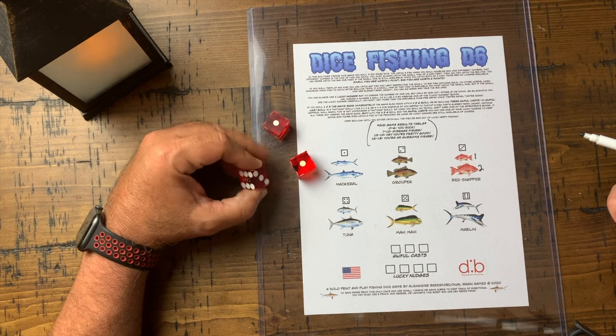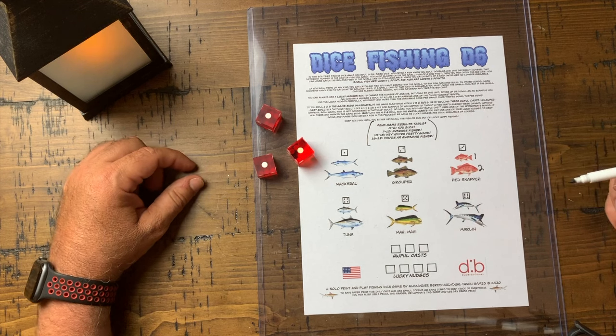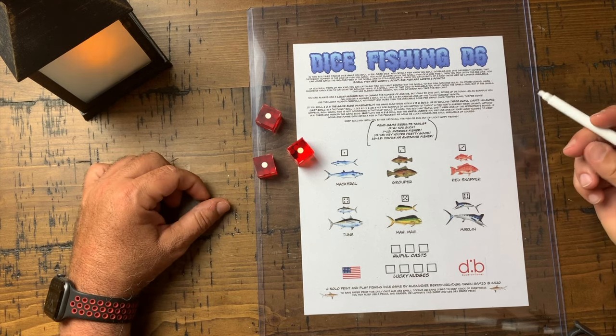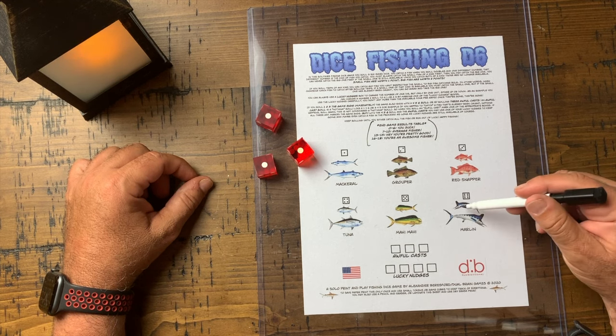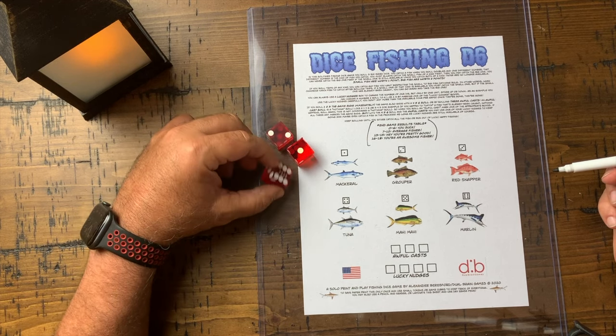If I roll triples, I can catch any fish I want, still respecting the small-to-big rule. So I can catch any fish, but if I want to catch the marlin, I can't catch the big one if the small one is still available.